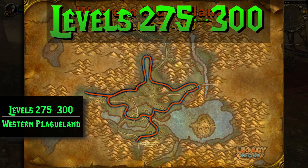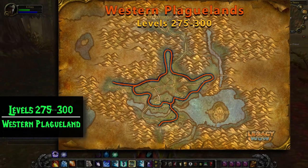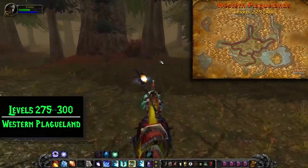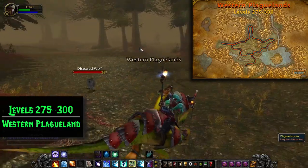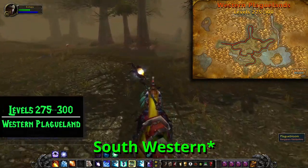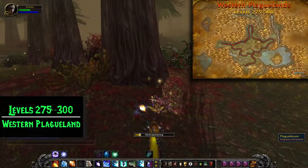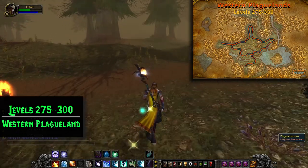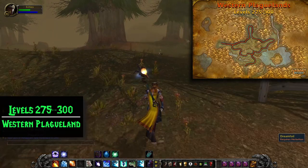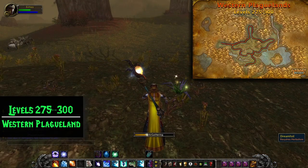At 275, we're heading to Western Plaguelands to level all the way to 300. The route in Western Plaguelands starts by entering from either Tirisfal Glades or Chillwind Camp on the southeastern corner and doing a big loop. You'll have to run past Plaguebloom at first, but keep track of where it is because you're going to be going back and grabbing it later. Eventually you'll hit 285 and be able to grab all that wonderful Plaguebloom. Once you start picking Plaguebloom, your levels will start going up rapidly.